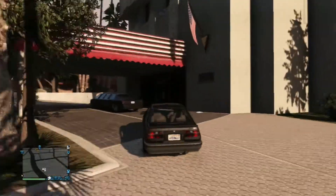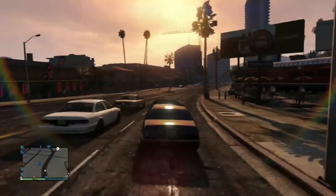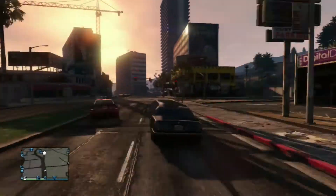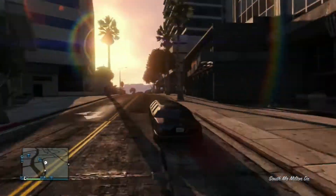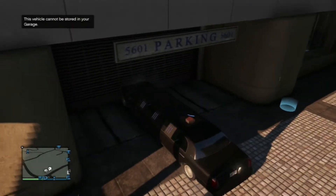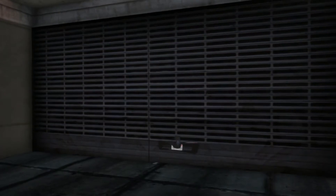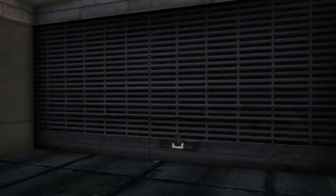Once you've got your vehicle from Pegasus, get into the car and drive all the way back to your garage. Once you're at your garage, get the limousine — the stretch, whatever you want to call it — and just jam it right into the garage. Get right into the garage, get out, and there should be a really messed up loading screen where the garage isn't actually open.